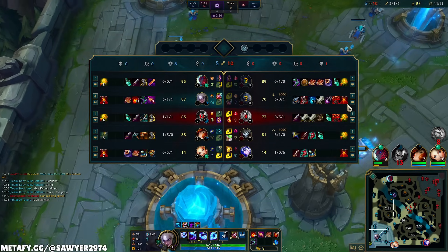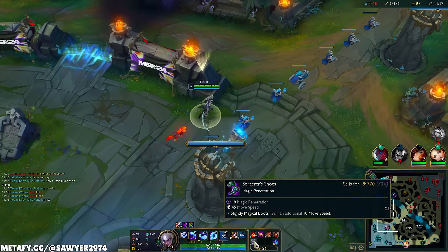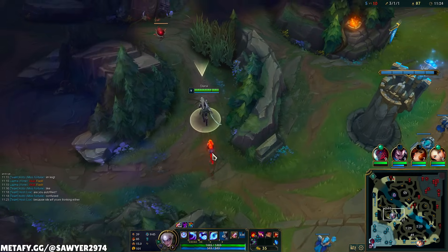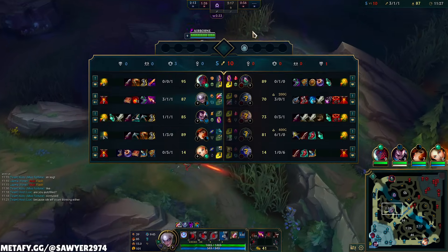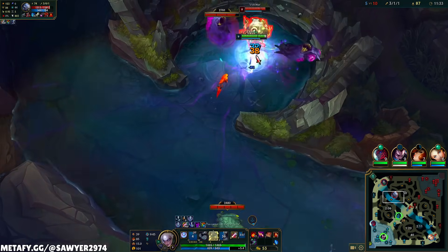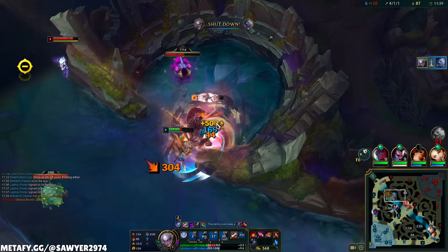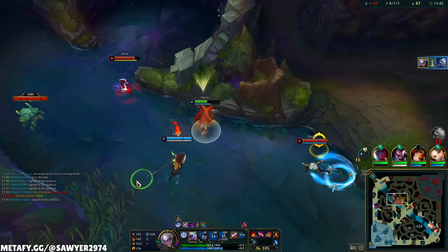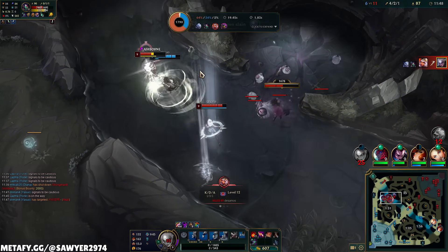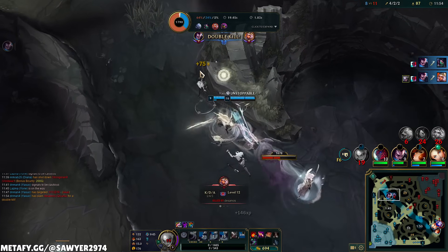Sorcerer's Boots gives us the magic pen and more movement speed, which is very useful for Diana — stay on top of the target. And the Amptome, just a little more AP, probably building into Zhonya's against their team comp. Volibear, I hate your guts. Q, E, Smite, W — smacking him down. We got him. And the Rift Herald is up, but so are all of his jungle camps — don't mind if I do.